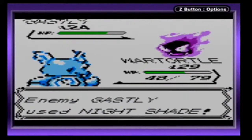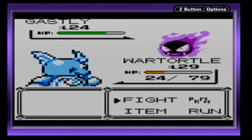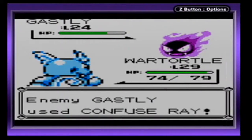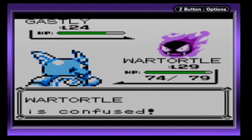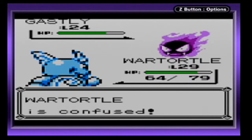I'm definitely going to have to heal up because one more Nightshade will take down Wartortle. It'll just be enough to take it down — gotta heal. It didn't even use Nightshade anyway. You could have had the best chance to knock down Wartortle, but you're just going to keep using Confuse Ray. Wartortle got hurt, but he didn't get hurt that time. Most excellent.